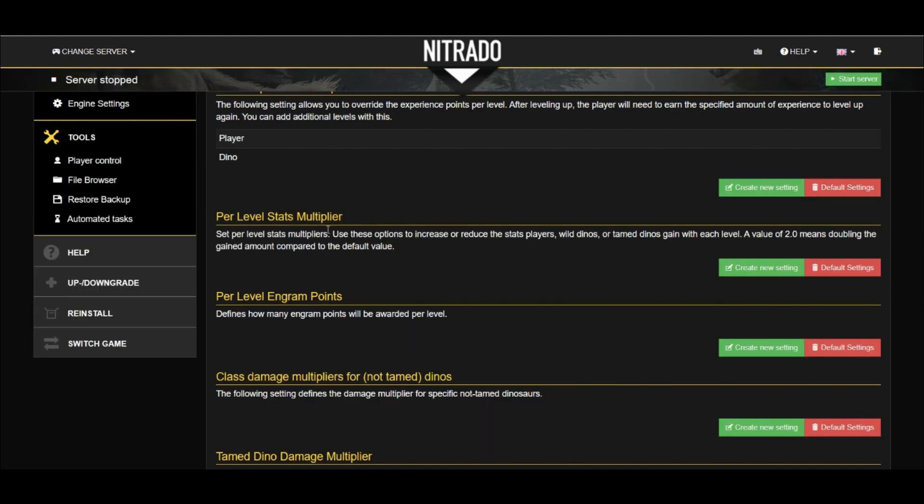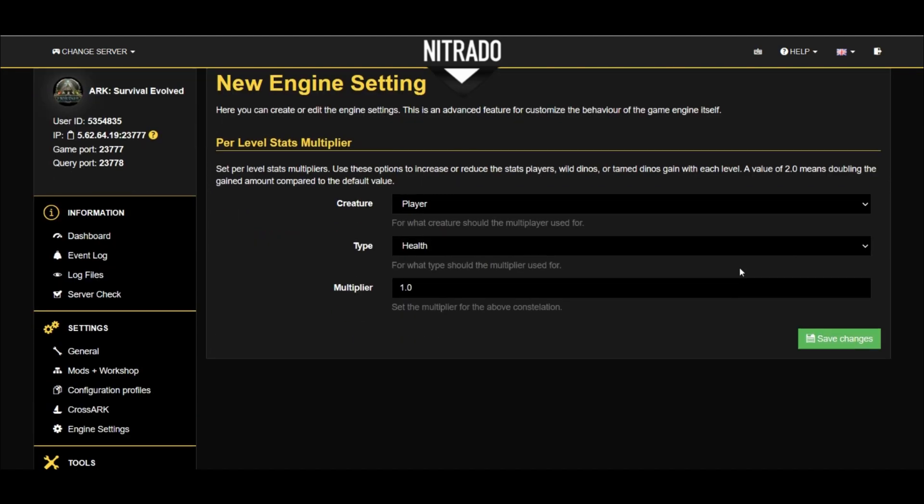The Per Level Stats Multiplier — this setting is super important to boost individual stats for you, your dinos, or even the wild dinos. You choose the dino or the player that you'd like to change the stat of, and then you choose the stat — for example, health. And then lastly, we change how much health we want to gain per level, then hit save to make sure that every character that joins the server will have these settings.